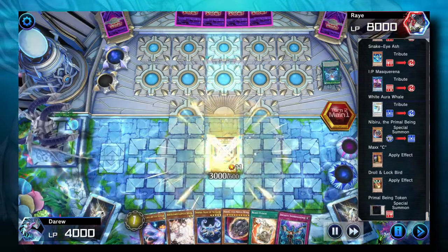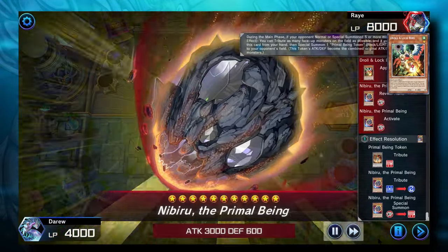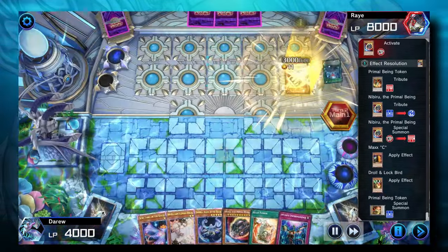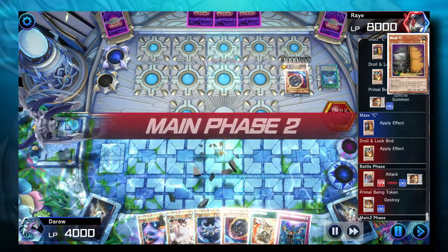This is the perfect time to use Nibiru, because now they've already activated Flamberg, so if we Tribute the field they won't be able to bring back their monsters. This usually shuts them down for the rest of the turn. The opponent's going to Nib our Nib — that's the first time that's ever happened to me — and then crash their Nib into our Nib.